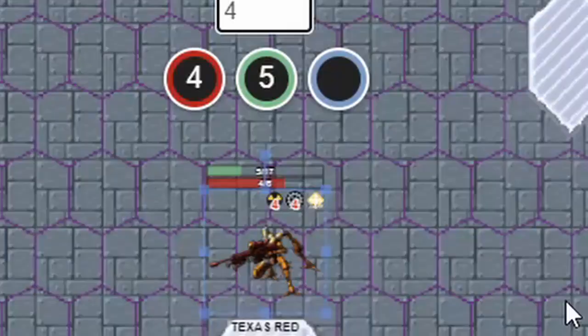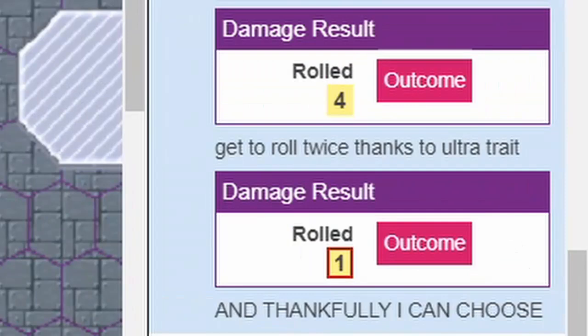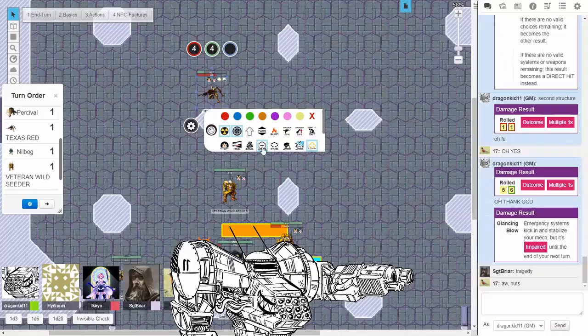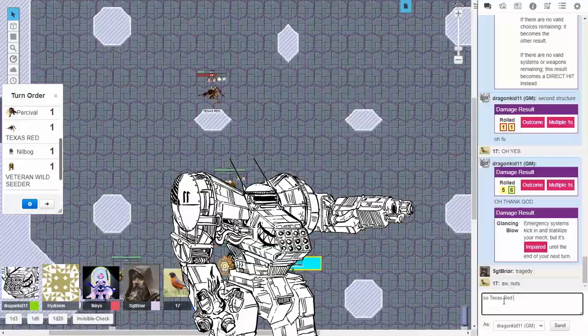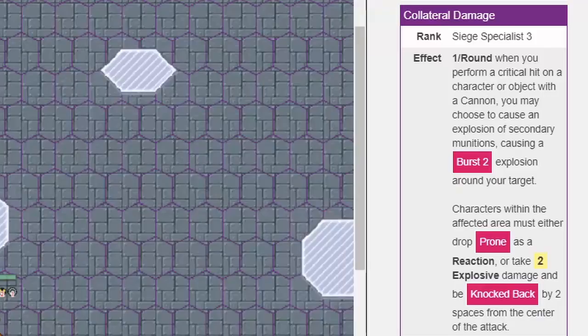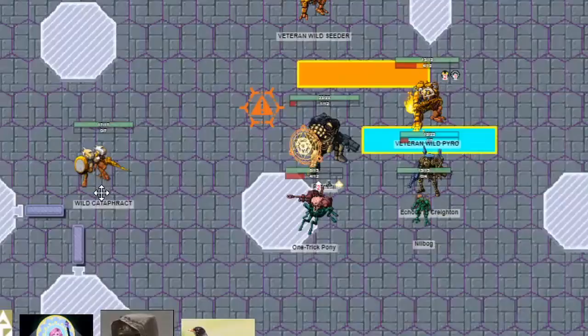That dealt a total of 35 damage — enough to structure Texas Red twice over, destroying one system and impairing it. Its legendary trait for rerolling the structure check is all that saved it. Let this be a lesson: give your Ultra more protection, because your players will spare none in ensuring its death. The attack also obliterated a pillar due to Siege Specialist 3, causing secondary explosions that forced Texas Red to go down or go dead, knocking it around. Thus the first turn of Round 2 ended.